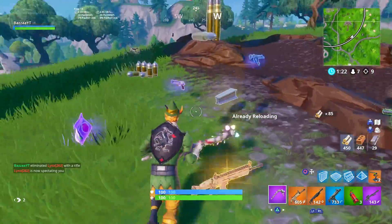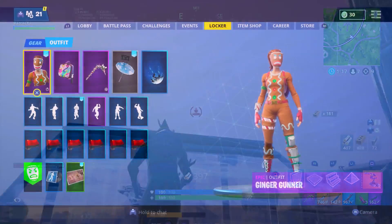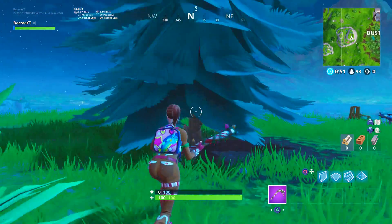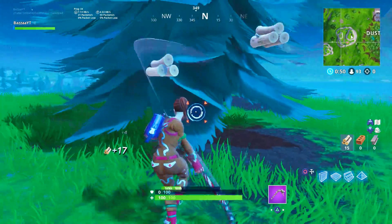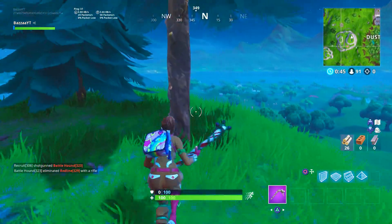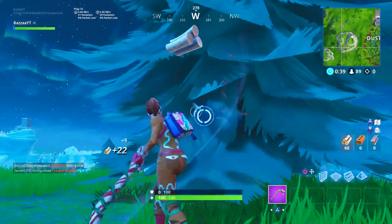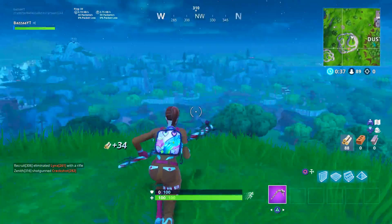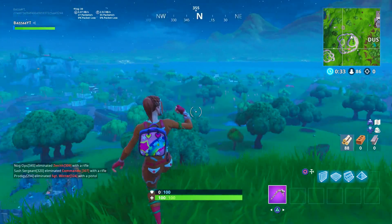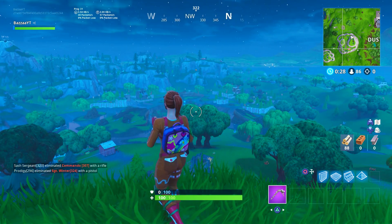Moving on to the next one: we have the Ginger Gunner with the Bright Bag. The Bright Bag probably matches a lot of other skins as well, but it goes really well with the ginger skins and matches that theme. The ginger skins have got a lot of candy on them, and the bright bag goes really, really well with both of these skins. It matches with the whole candy and ginger theme — all the lollies and that type of stuff on the skin — it goes really, really well there.